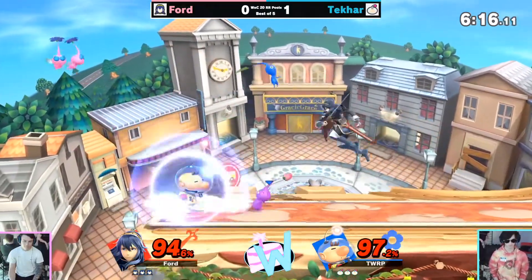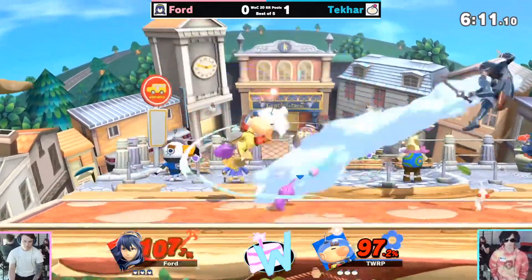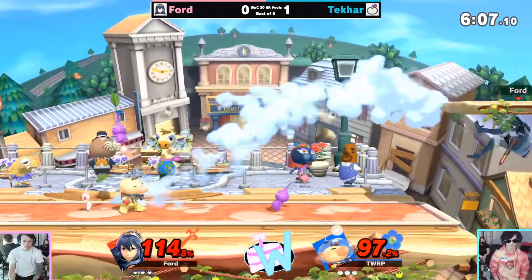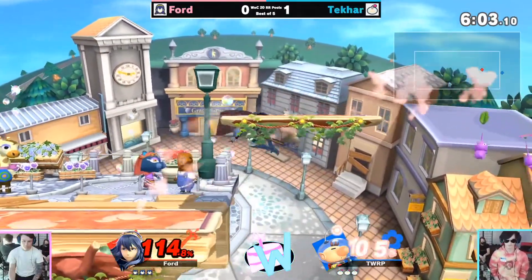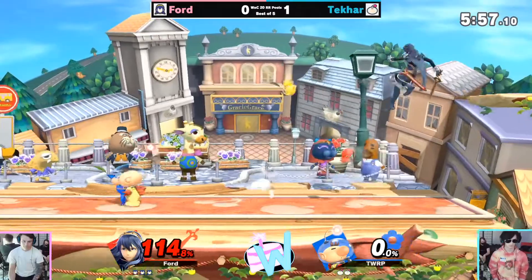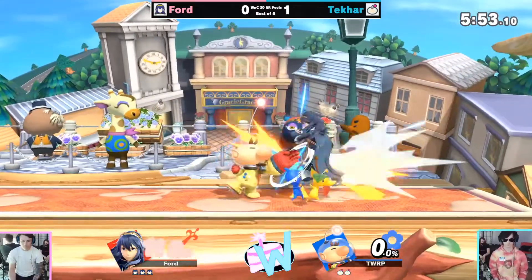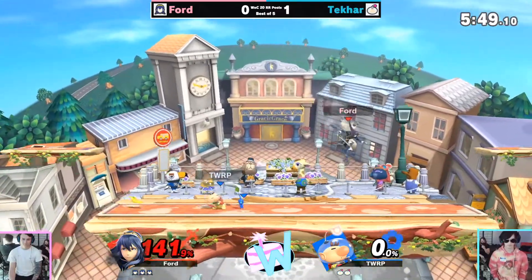Ford is doing a lot better job of avoiding the Pikmin now — we're starting to see dash-in and shield quite a bit more often to break the zone and try to get more pressure on Takar. Realistically it seems like Takar resets neutral quite a bit, dashing back and getting his Pikmin and throwing them. Oh wow, Takar going off stage and just losing the stock for it — he drifted so far in.